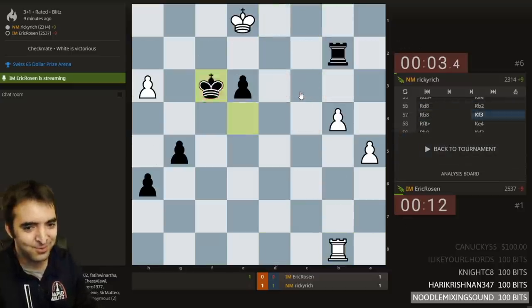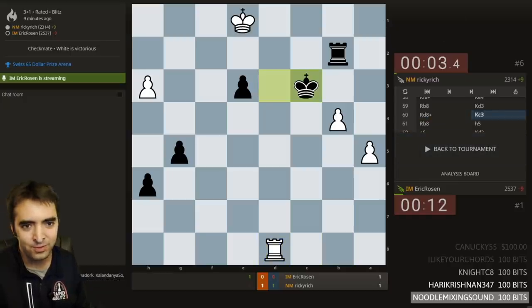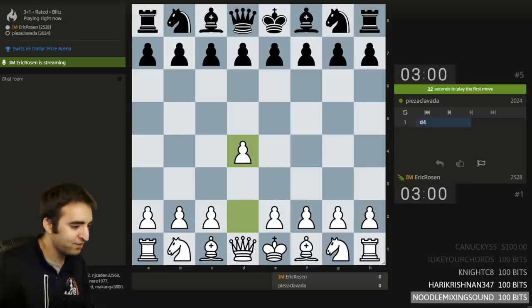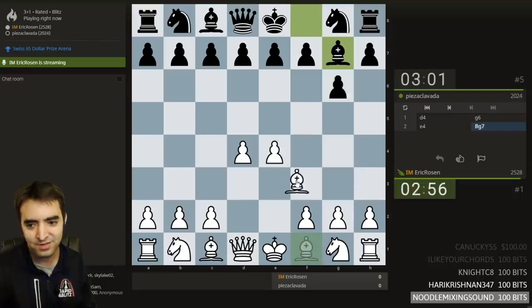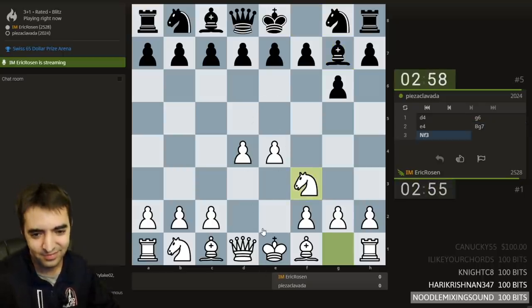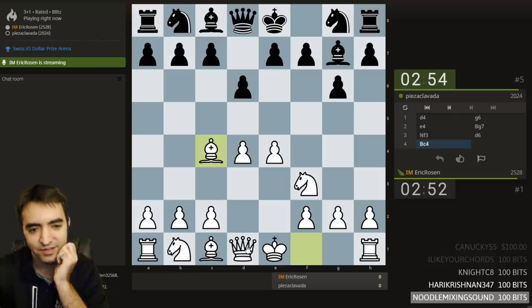Well played. There were opportunities for a draw there. I kind of overpushed — h5 was a bad move. If I wanted to play for a win, I don't know what I should have done. Life goes on. I'm probably still tied for first. I'm still in first place — that's nice. Maybe still controlling my own destiny. Playing this line against the Modern — I'm going for the early e5.